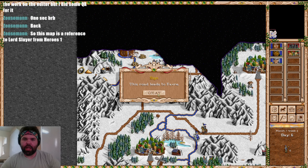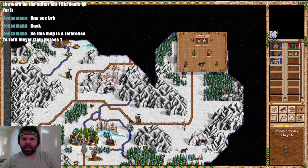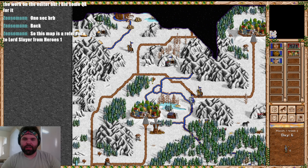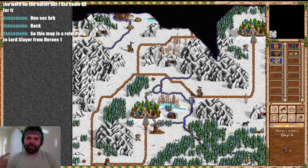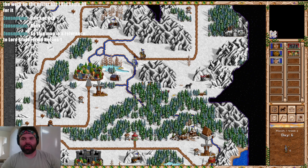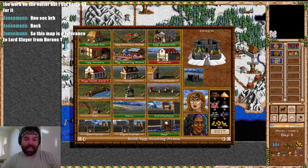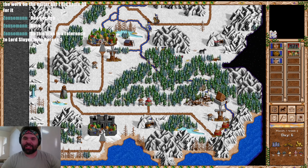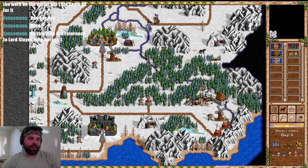Let's pick up this sign: 'This road leads to Farve.' I'm calling it Farve — I think that's correct. We've seen Lambo and Farve. I'm wondering if the person who made this map is a Green Bay Packers fan — Lambeau Field is where the Packers play, and Brett Favre was one of their all-time greatest quarterbacks, up there with people like Howie Mandel. So this map might be referencing Heroes 1 and also have a Green Bay Packers nod.